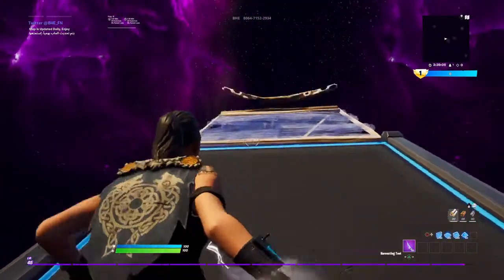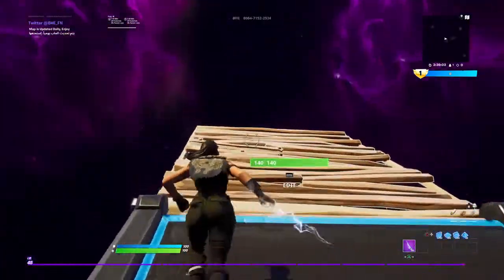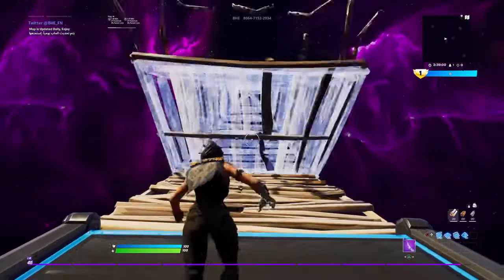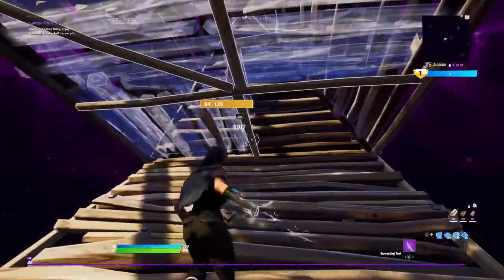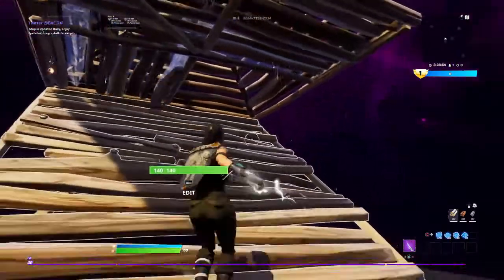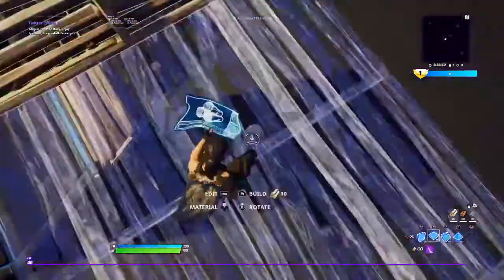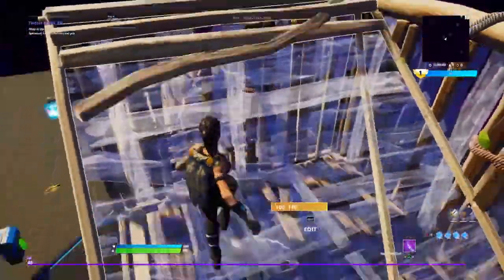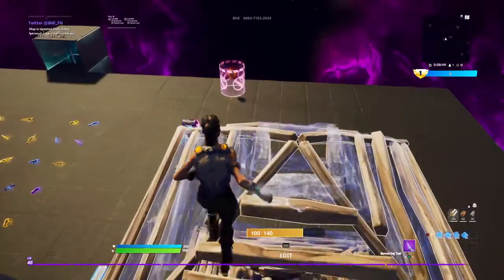So, high ground retake tutorial 3. Alright, so this one — you make this right here. And you want to edit this so it can be easier to side jump. And then you want to side jump, just like that.